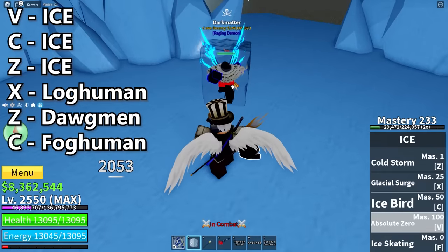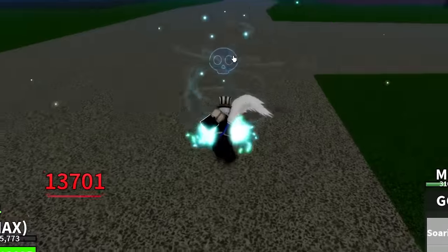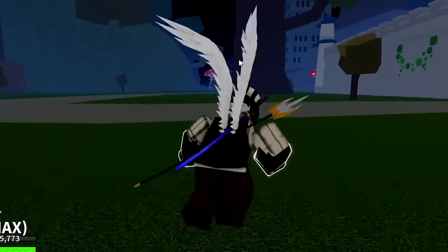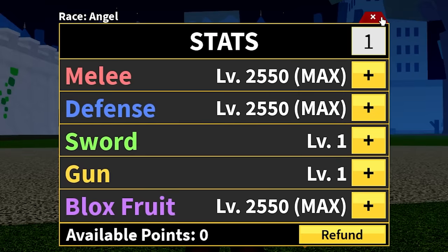So you start with Ice V and then C. This. And your enemy is dead. This combo is actually very good. It's because your enemy is so fast. These are the stats for the combo too. So if you want that, there we go. Let's get to the next one.